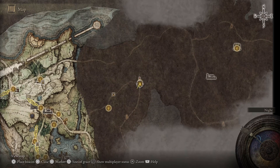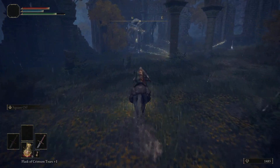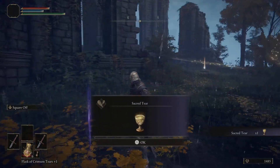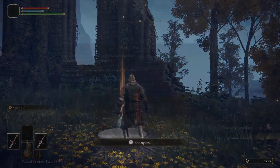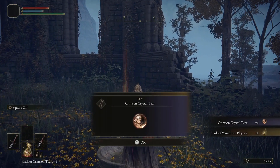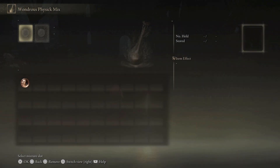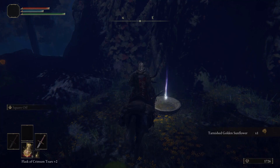A place you'll want to visit early in the game is the Third Church of Marika. Churches are very important locations because inside them you find the Tears to upgrade your flask. But this church is a little more special — here you also get the Wondrous Physic. Right away it gives you a little more health, basically an extra health potion, but further into the game it unlocks more and more unique perks. It's an extremely useful tool that should definitely not be overlooked.